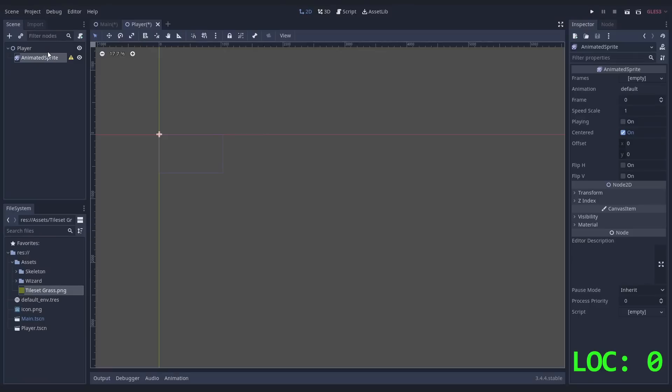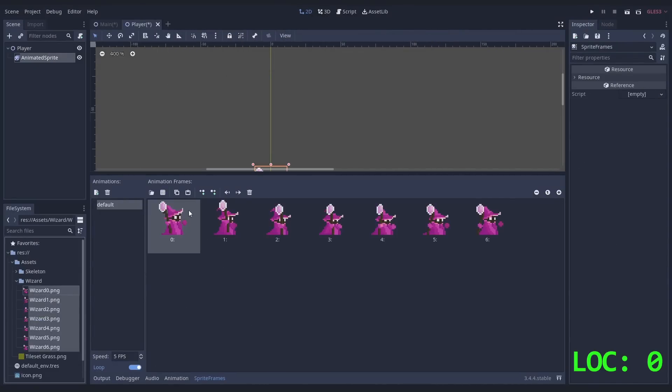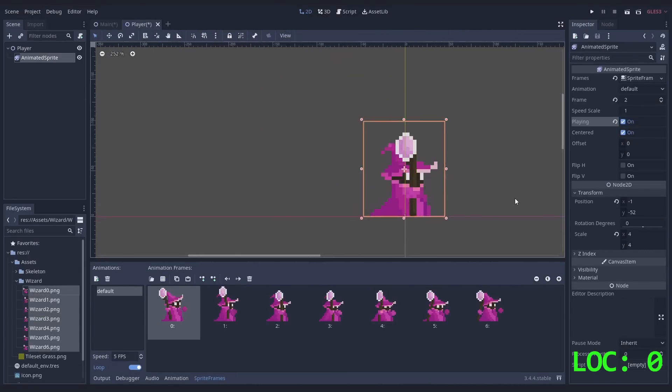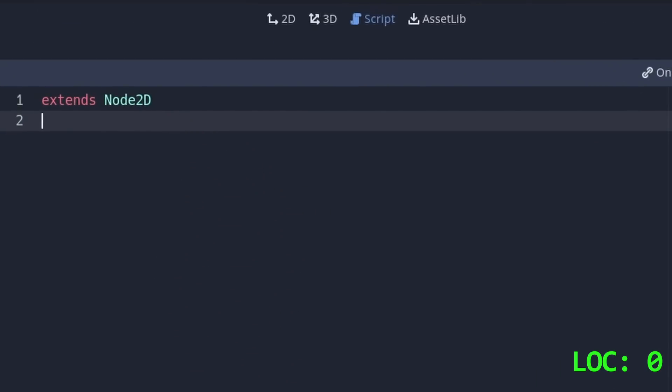Now that this went so smoothly, let's add the player scene. Give it a sprite with a nice animation. This is going great. Let's give it a script. Oh damn, what is this? Can we get rid of that? No, not really. Does it count as a line? Pretty clearly, yeah. So we have one and a half lines left to make a player controller.